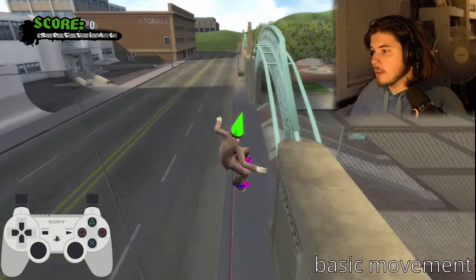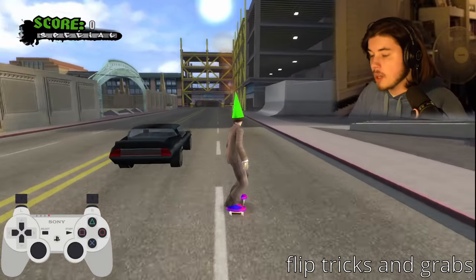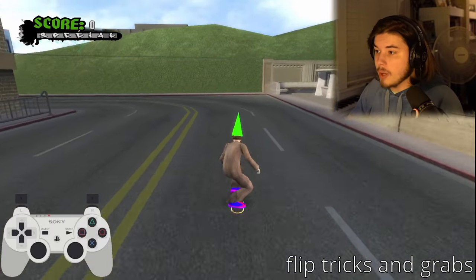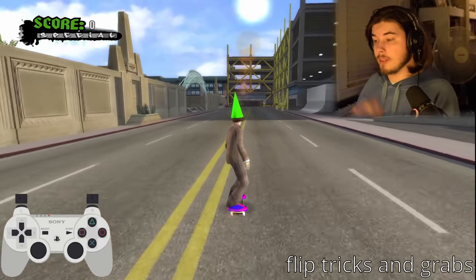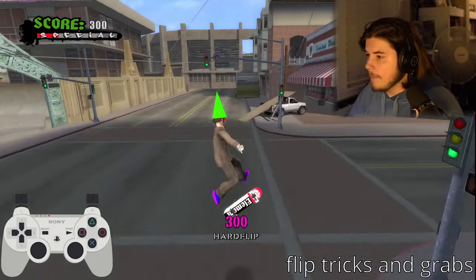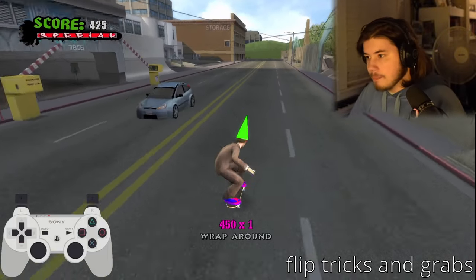Once you learn how to jump over things, you're good to go. The next thing to learn is flip tricks, done with Square. You can't just press Square alone — you need to do a direction combined with Square to perform a flip trick. Use any direction or diagonal combined with Square. The same principle applies to grabs, which use Circle. Down + Circle, Right + Circle, Up + diagonal — they all work.